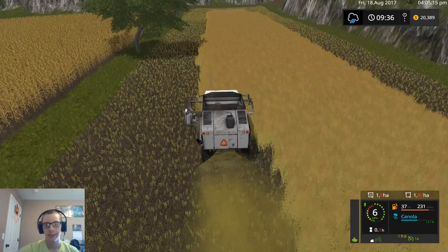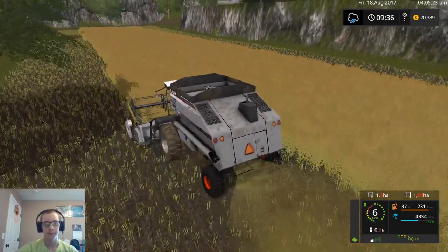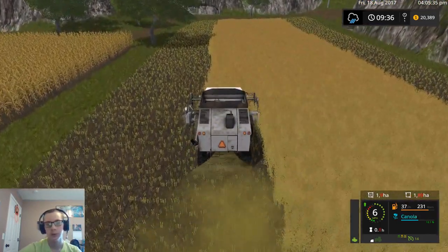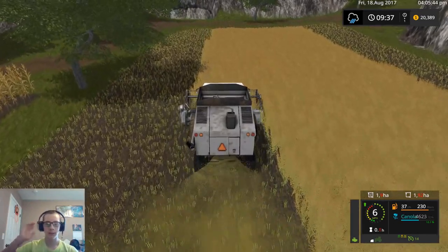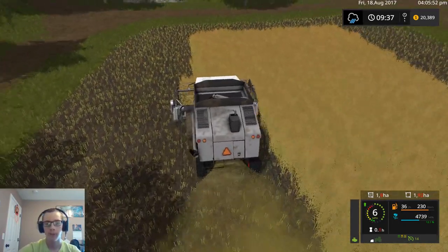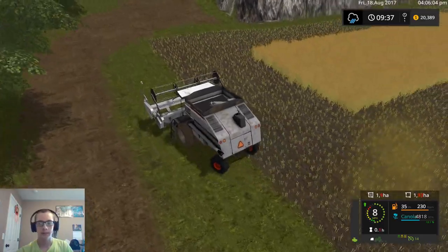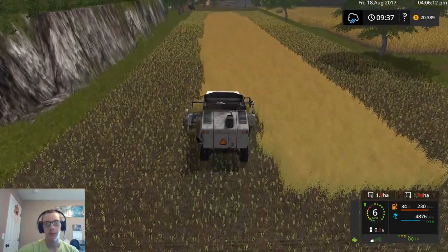Yeah, we're at least halfway done with this field and we're only half full - so we may fill the combine, we might get lucky. But canola's just not the greatest thing to do. I kind of hope the multi-mowing script gets converted over soon from FS15, because if it does, I'd like to set up my map so you can swath canola and then pick it up with a pickup header. And even see if I can't adjust my yield for canola on my map, so that when I do canola, I don't have to plant all of my fields just to make a profit.